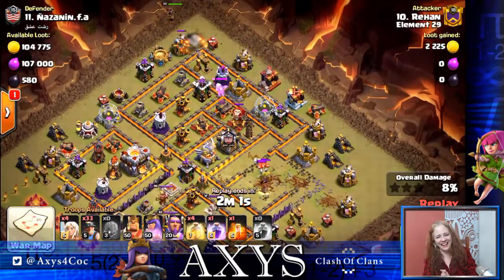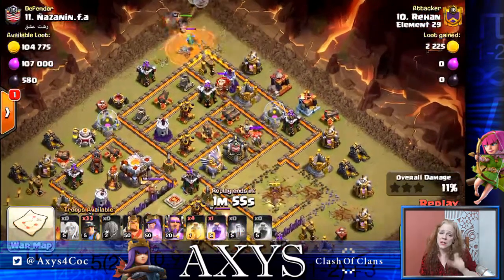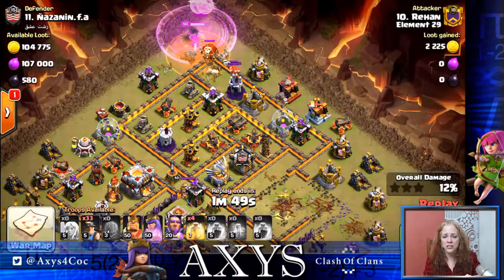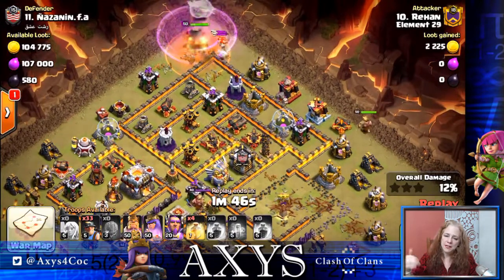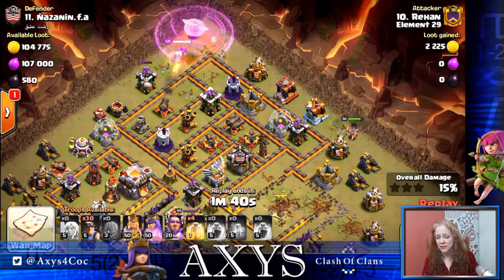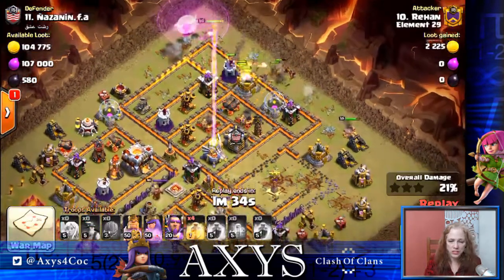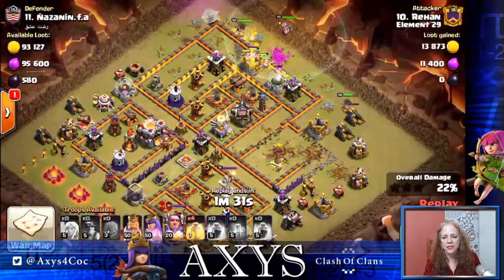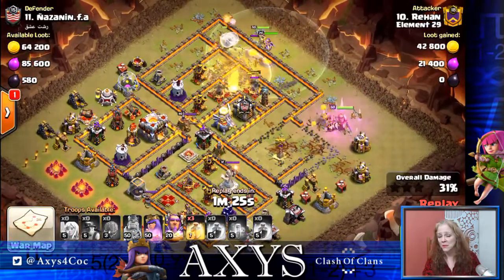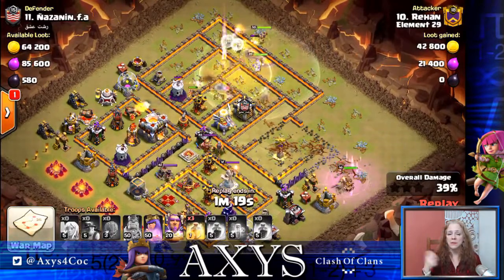Back to the miner attack. He's going to draw the clan castle troops up north, because that's where he wants the Queen after she's done taking care of them. She's going to go down and take care of the outside edge to help funnel the troops in. Down south, the siege machine left anything that wasn't a defensive building — some collectors, storage, gold storages — so he uses the King to take care of those and keep the miners together.